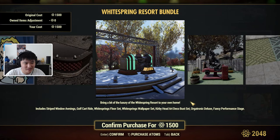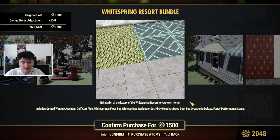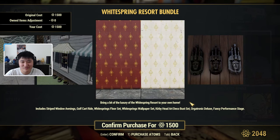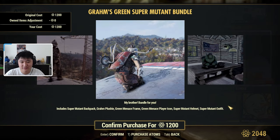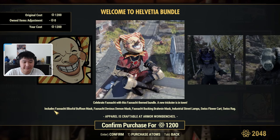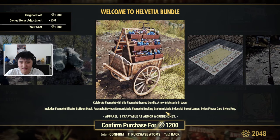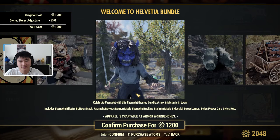Then we have the White Spring Resort bundle — it's been here before but is back — which includes a striped window awnings, golf cart ride, White Springs floor set, White Springs wallpaper set, Kirby head, art deco bust set, guitar-tronic deluxe, and a fancy performance stage. Then Graham's Green bundle includes a super mutant backpack, Graham plushie, Green Menace frame, Green Menace player icon, super mutant helmet, and super mutant outfit. Then there's another bundle — Helvidia, I actually don't know how to pronounce it — which is a fashion app-themed bundle including the Blissful Buffoon mask, Devious Demon mask, Bucking Brahman mask, industrial street lamps, Swiss flower cart, and a Swiss rug. It's only the masks — the outfits are not included — and that is 1200 atoms.